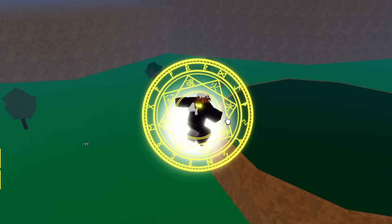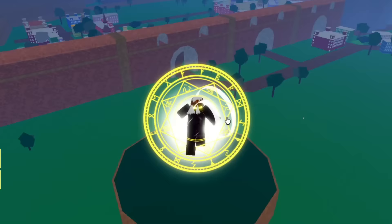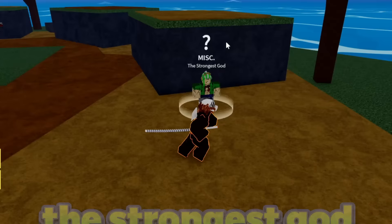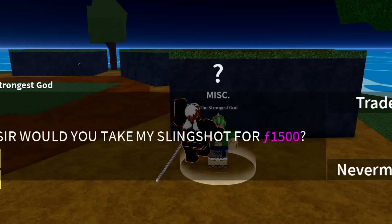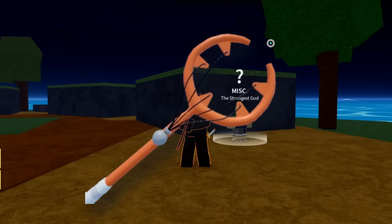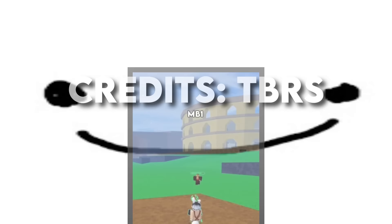For the next gun you have to come over to Usopp's Island. Once you've made it there, talk to the Strongest God. He says: 'Would you like to take my slingshot for 1500 fragments?' 1500 fragments is not very much, so I'm going to buy it. Now you have the Kabucha, which is a legendary gun and a really good gun in general — especially the moves, which are very good for Ken tricking.